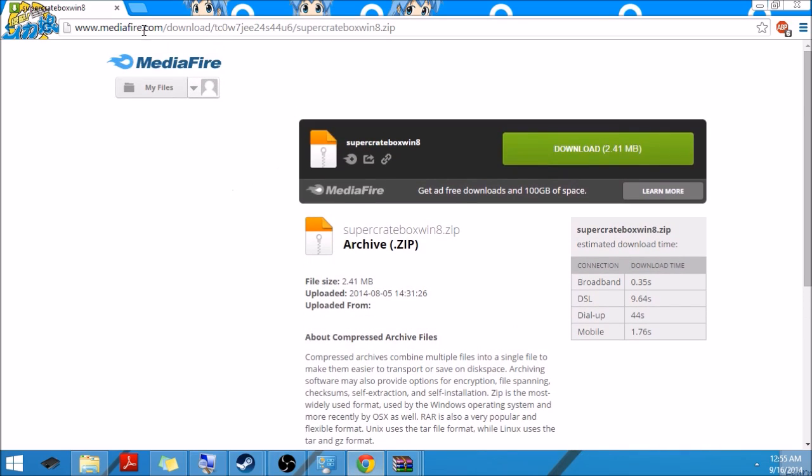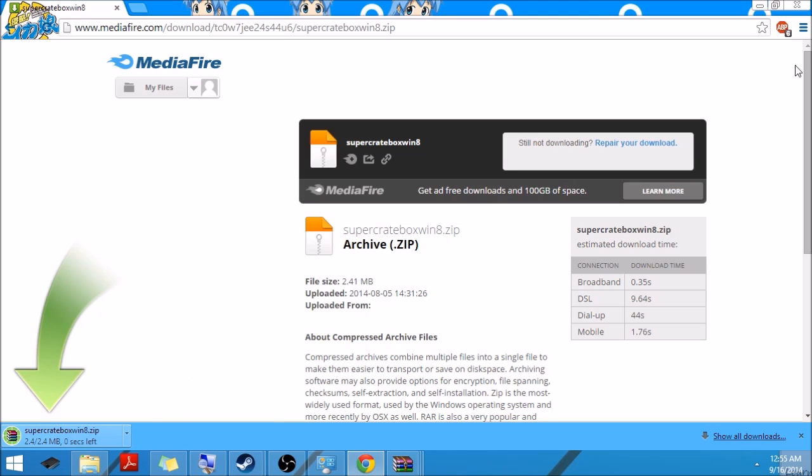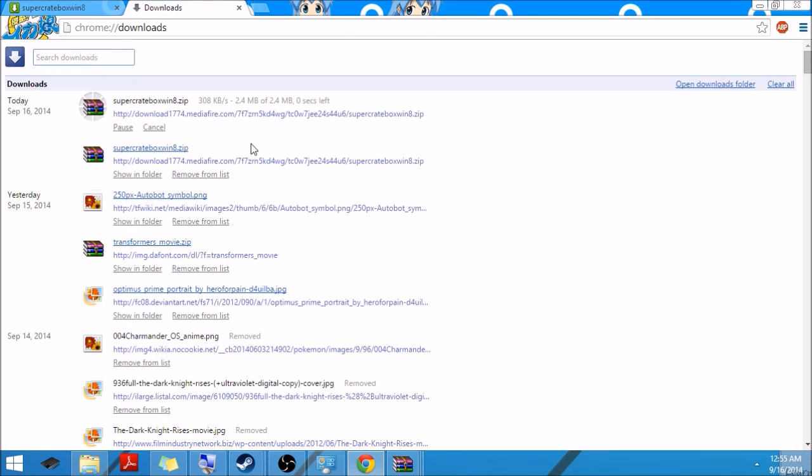So you want to go to the link in the description and my comment on the YouTube video, and you're going to hit download. Sometimes Google Chrome detects this as a malicious file — simply click to recover the file in the downloads tab.